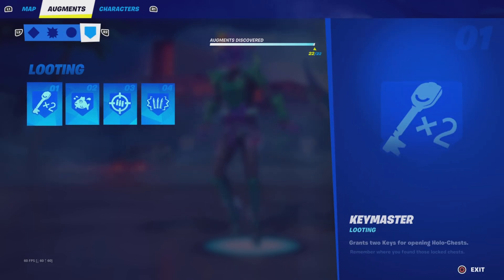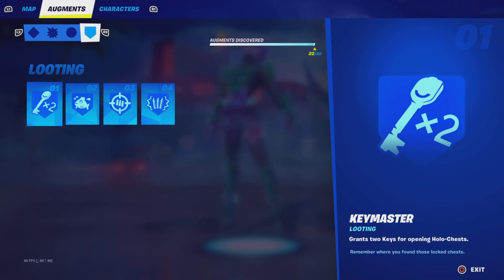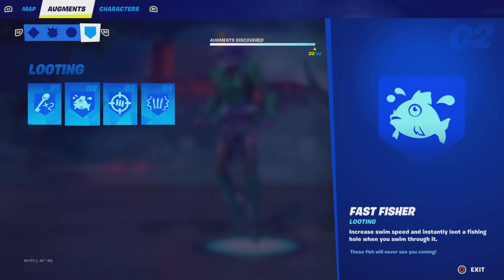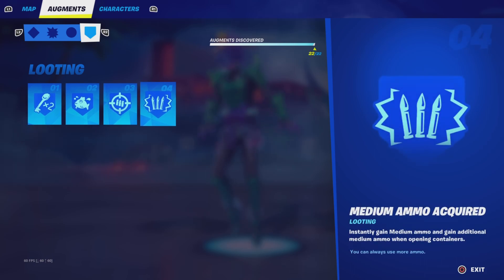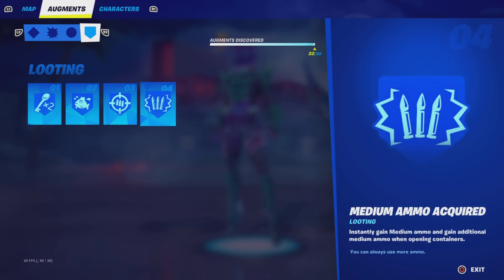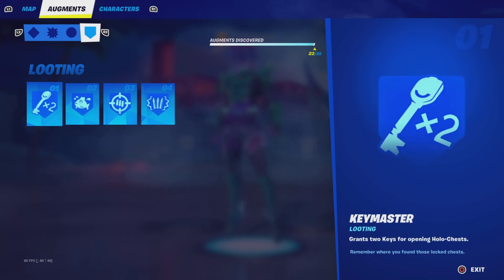For looting, obviously it's going to be Key Master. It gives you gold weapons, purple weapons, consumables — everything really nice. Always get Key Master if you have the chance. If it's late game, just re-roll because none of the looting augments really help at that point, but Key Master is going to be the best one overall.